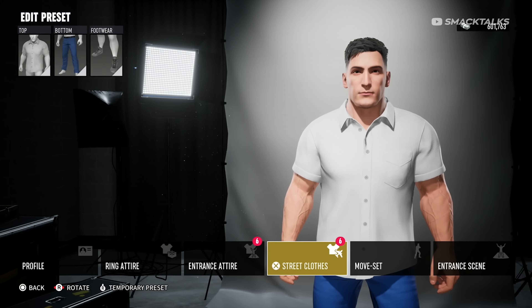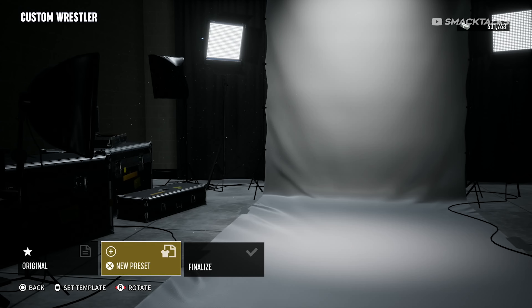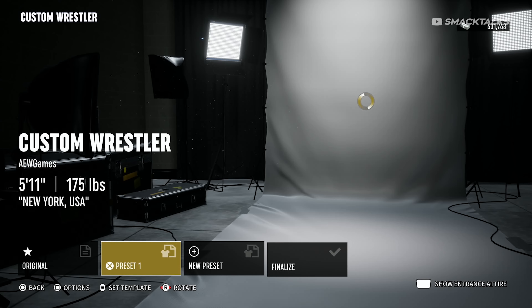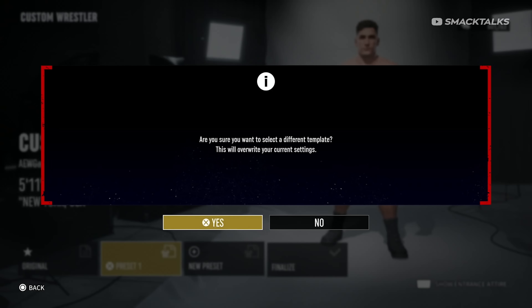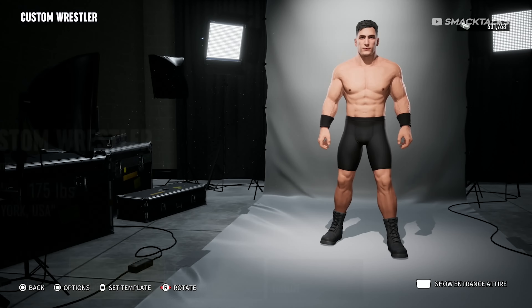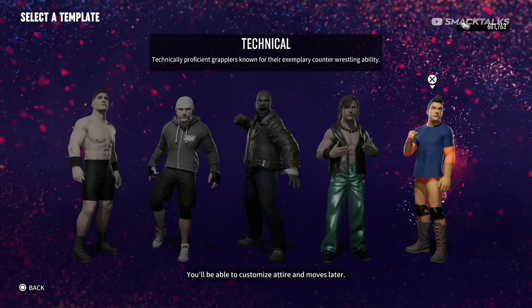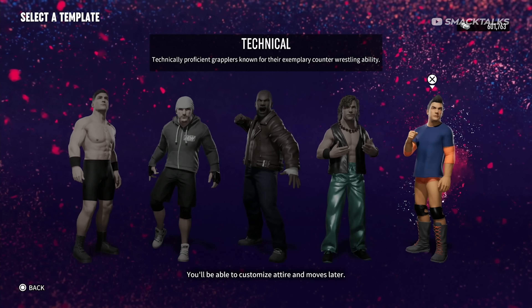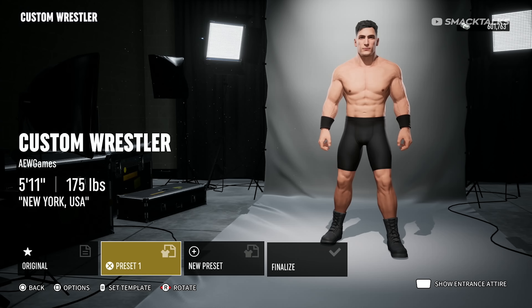Before jumping into the moveset and entrance options, one other thing worth mentioning is the preset option, as selecting this will create a new alternate attire — it's possible to create up to five different attires per character. You can also press the options button when selecting one of the presets to bring up template options, as the game includes five different templates so that you can quickly create a character using a preset design.